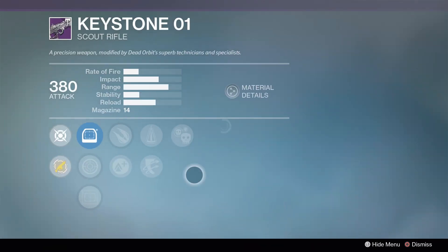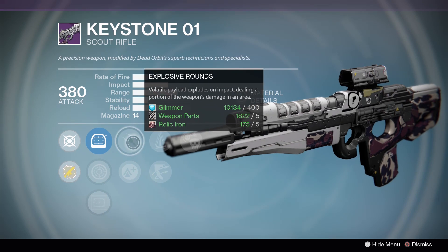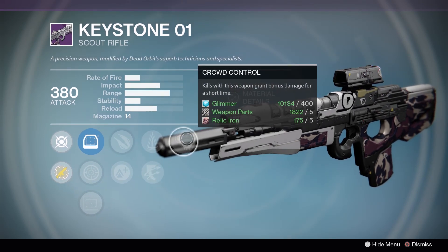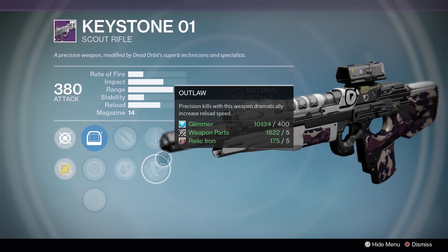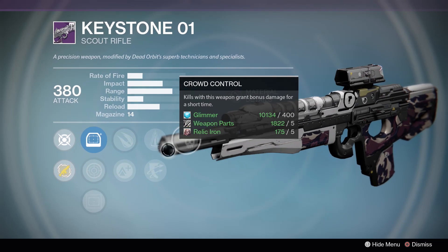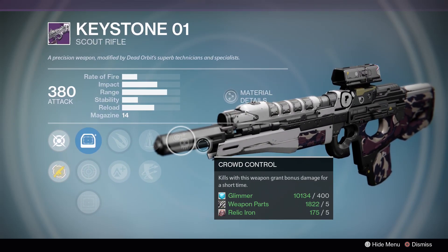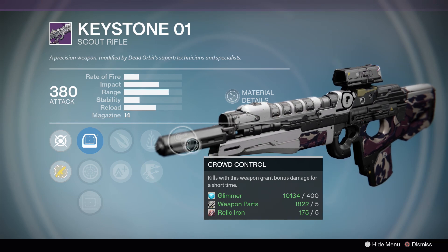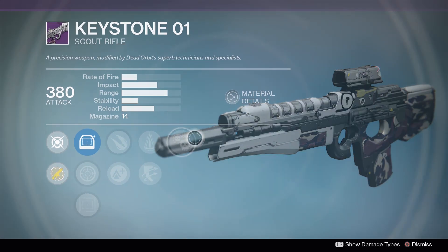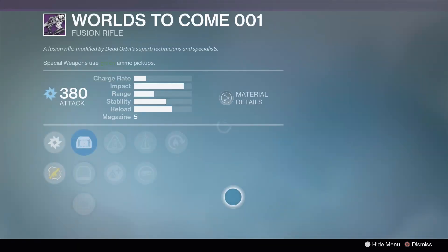The Keystone: this qualifies as an interesting roll. We have Explosive Rounds - some people like it, some people don't - but mainly it's just Outlaw and Crowd Control together. Outlaw for a reload bonus, Crowd Control for a damage bonus on kills. That's just really good. It's a very solid roll - I'd use this in PvE, and actually this could be good in PvP with Crowd Control there. It's worth a try in PvP, but in PvE that's gonna be a solid workhorse for you.